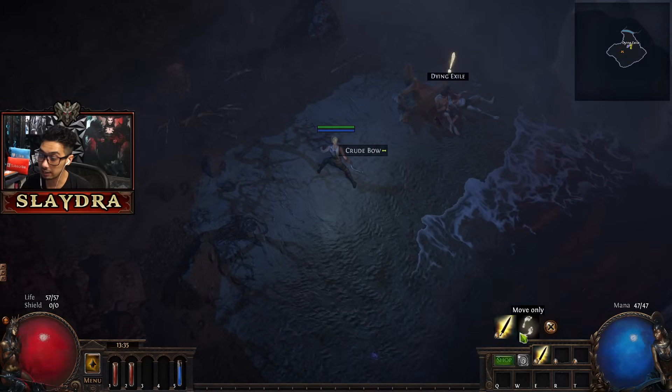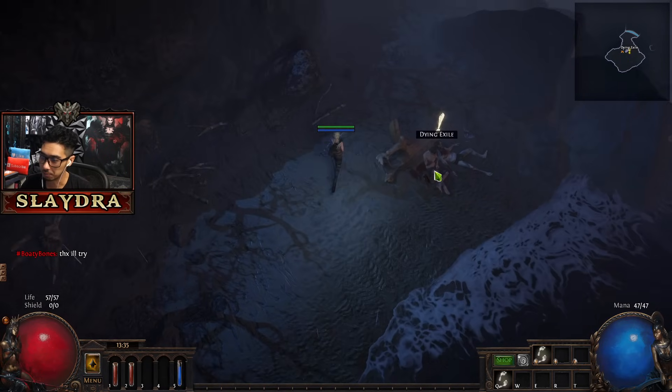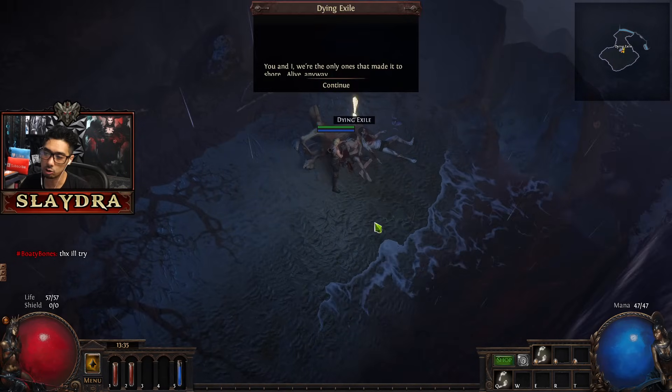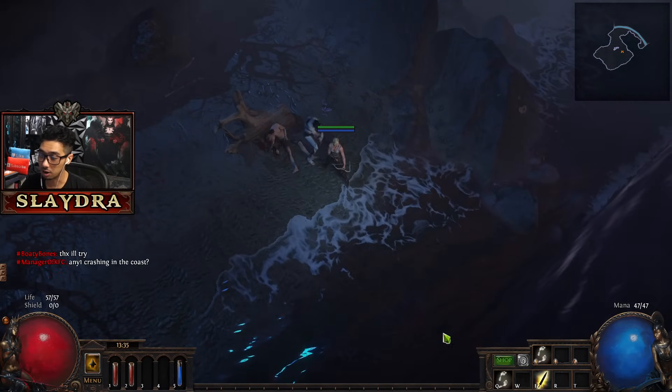Change your controls if you want to. I like left click to be force move, and I also like to bind it so that way I can always pick up items and I'm not using the skill. We're going to skip out on all the dialogue here, but you'll see I need to put something on attack.